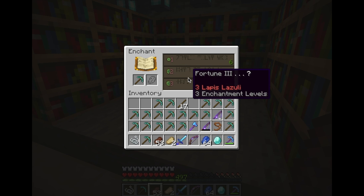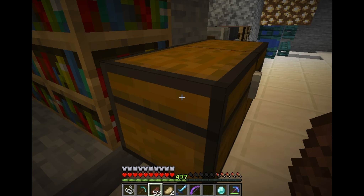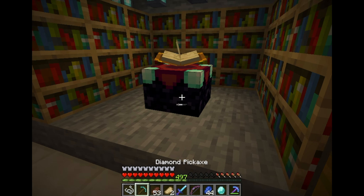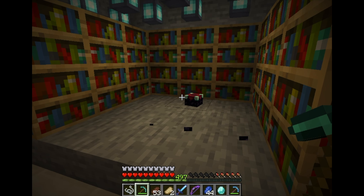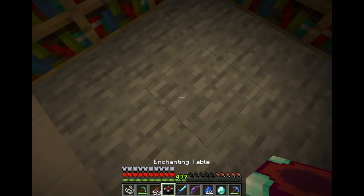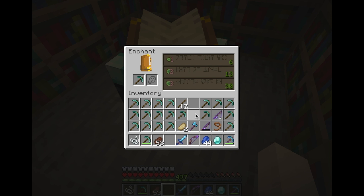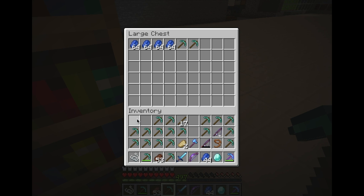Fortune — why are these all fortune? How do I get something that's not fortune? Why are these all the same enchants — do I just break them? Why are these all fortune? Why can I not get efficiency maybe? I'll figure this enchant thing out off-camera.